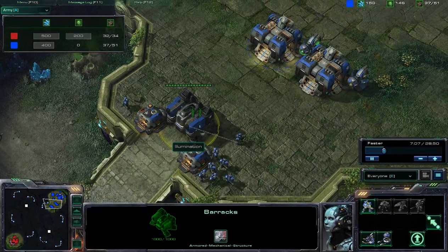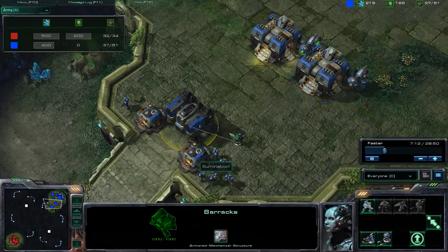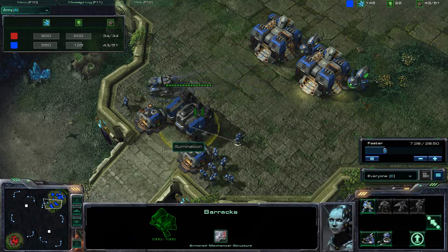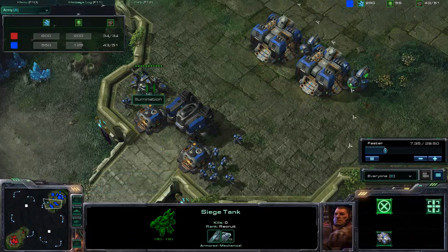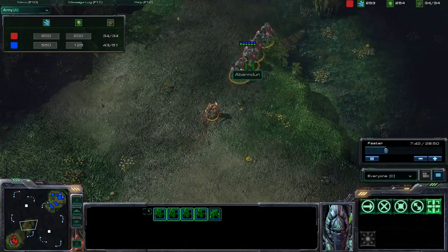This would be the perfect time to attack Illumination. He probably should have a couple units out in the field, perhaps even getting a Tech Lab down for Marauders. Marauders in the early portion of the game are very strong, especially with Concussive Shell — strong against Zealots, strong against Stalkers as well, the main composition of that early army. Illumination looks out, does not get attacked, and now has Siege Tanks to protect against any sort of attack moving out from Abundum.